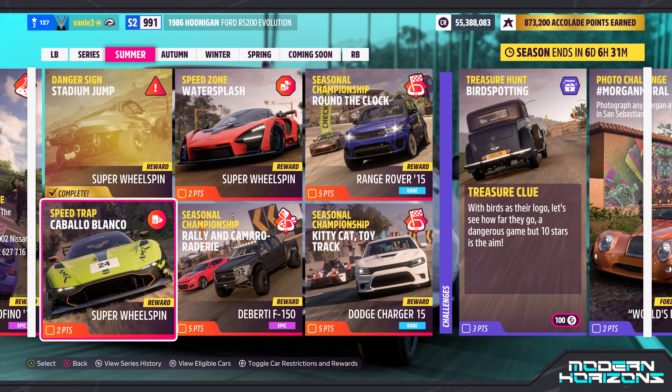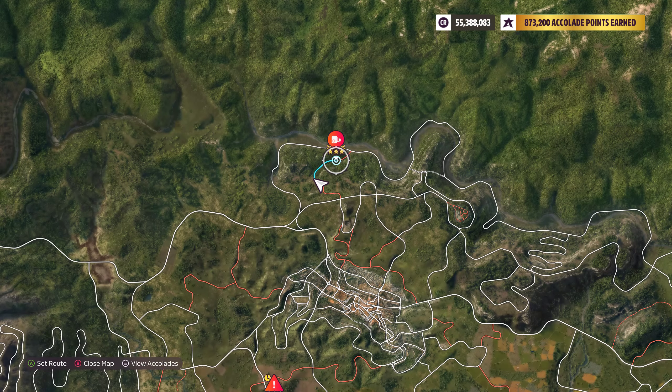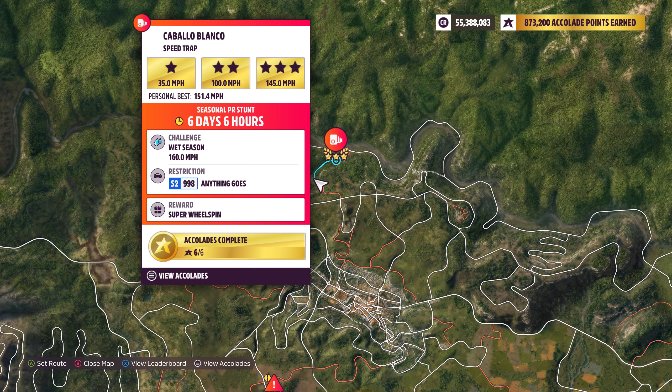What's blazing, gents, and welcome back to Forza Horizon 5. We are here with the Caballo Blanco Speedtrap — it's the one right here on the map. We need to reach 160 miles an hour, which is quite a lot, in an S2 class car. Anything goes, so whichever car that we like.